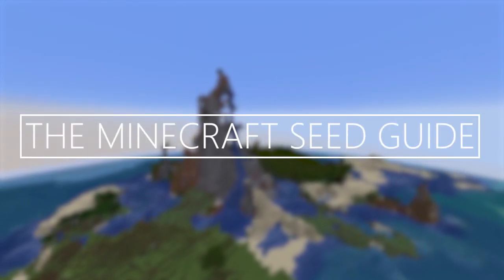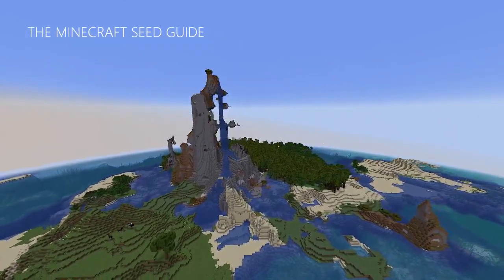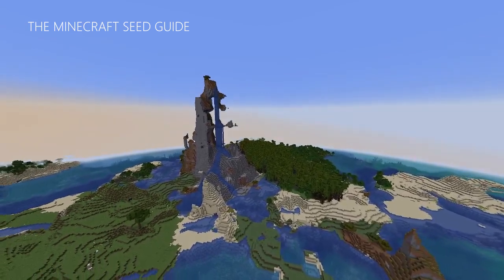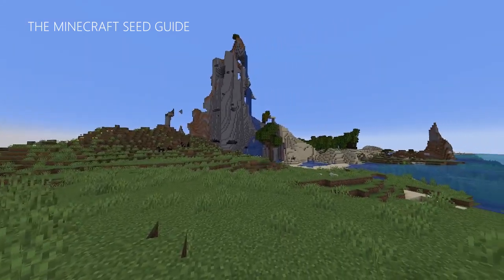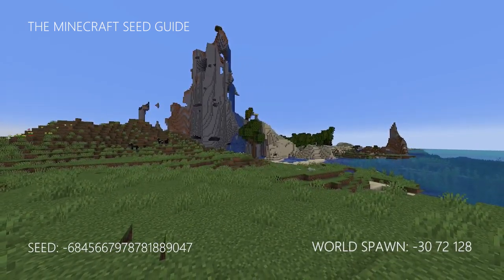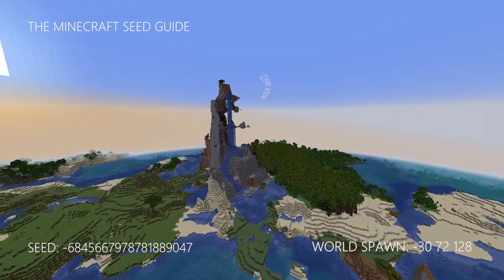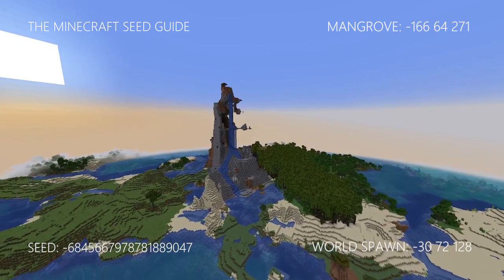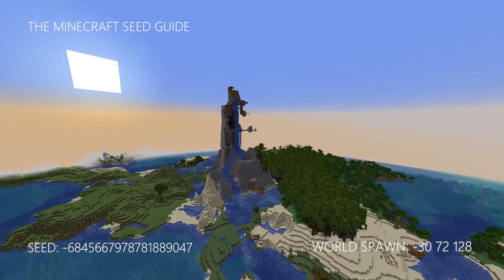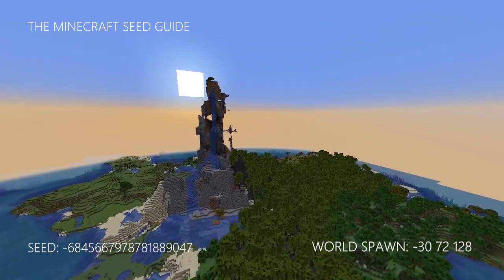Welcome Minecrafters, my name is Monday and this is the Minecraft Seed Guide. In today's episode we are looking at this amazing shattered savannah and mangrove, and believe it or not, you are spawning right here beside this mangrove biome. What an amazing start to a brand new world! Let's check out this Minecraft 1.19 seed, and don't forget to subscribe to my channel for more seeds like this one.